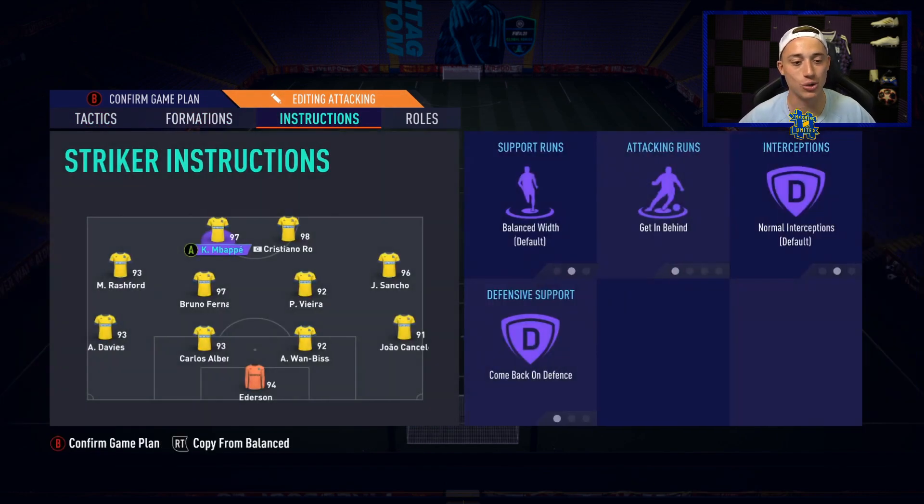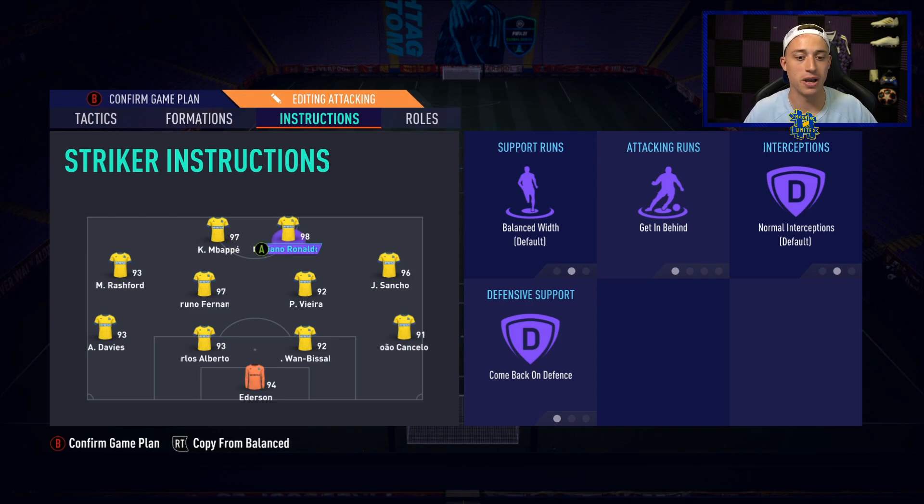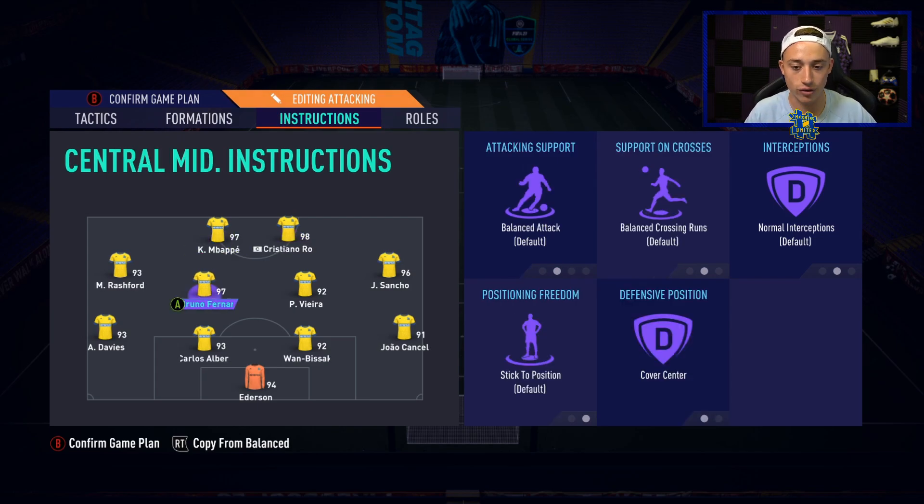Getting into the custom tactics for the 4-4-2 — we've got get behind on the strikers. The 4-4-2 is great for through balls, especially since your wingers can play a big through ball round to your strikers. I've also got come back on defence on almost every player here except Bruno Fernández. Basically I like Bruno to get forward a little bit, while Vieira sits back more. Mbappé and Ronaldo are on come back on defence so when your opponent attacks on the edge of your box you have extra bodies.